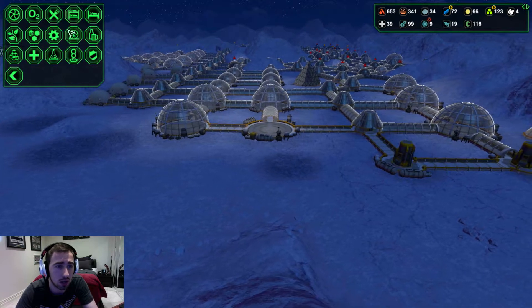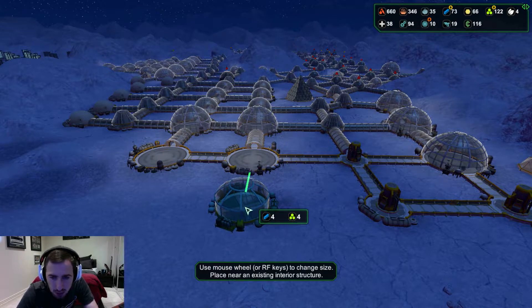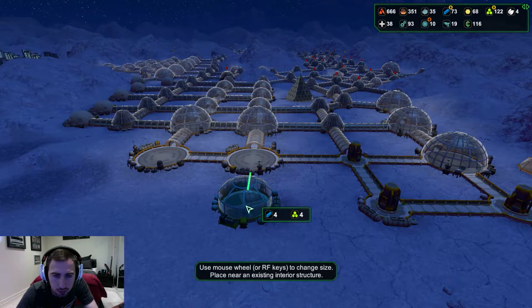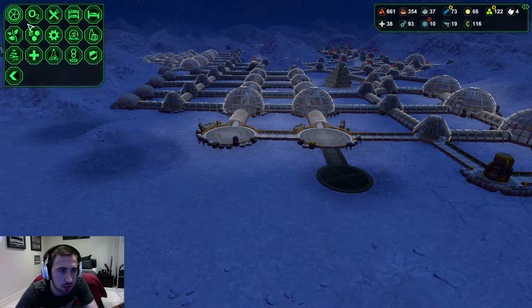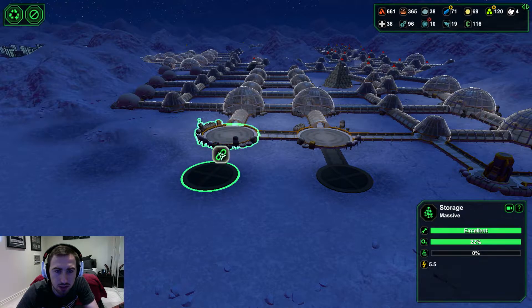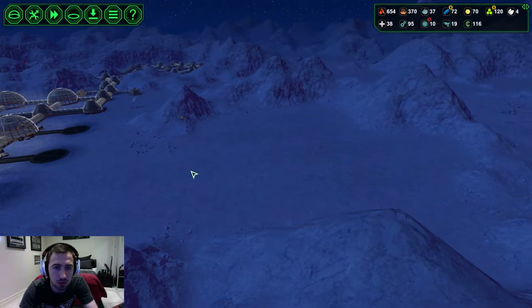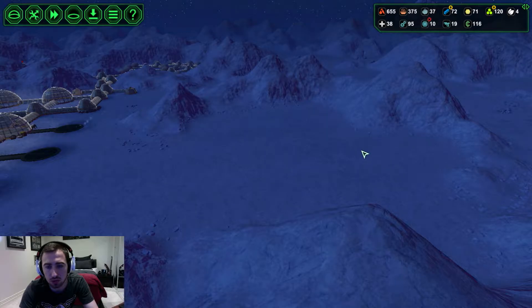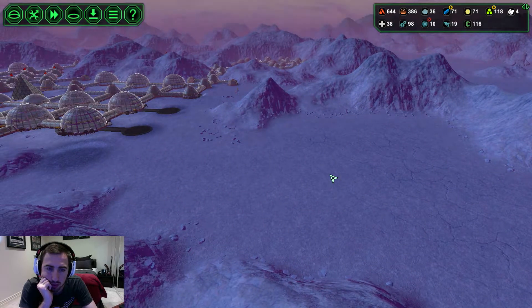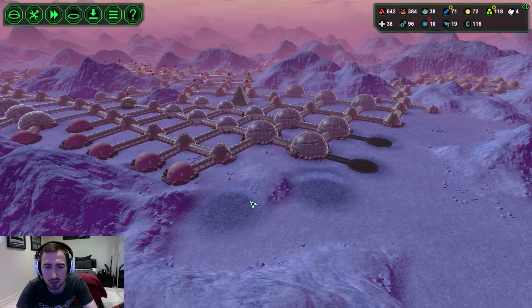I'm thinking should I split it with more multi-domes or more canteens? There's no point having canteens way over here since they'd be too far away. Having multi-domes allows water to be a bit closer. I could delete one and bring it across a bit. We've got six multi-domes already. Maybe I do build bars - yeah, let's build bars and make these guys a bit happy. We're going to put a bar here.